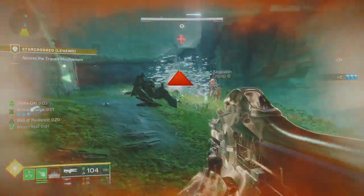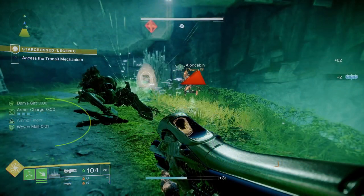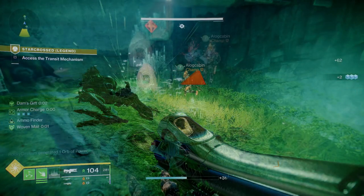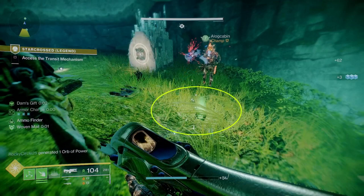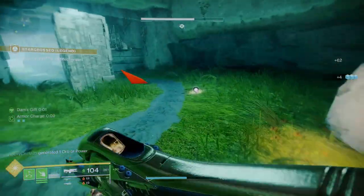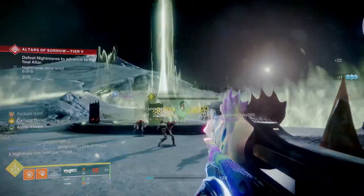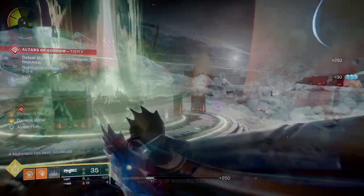You know when a target is marked because you see the timer on screen. And you also know when heavy ammo is dropped for your teammates because it says 'ammo finder' on screen, and you see special ammo for you on the ground. It's good stuff. It does not matter what subclass you use — so long as you have this helmet on and a Trace Rifle equipped, you are in business.